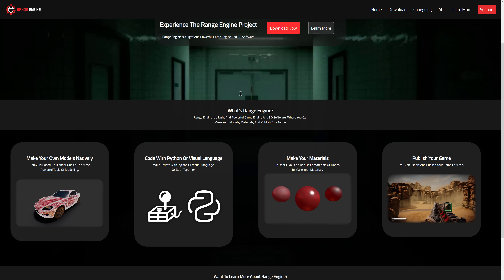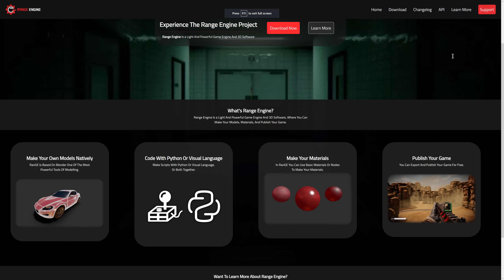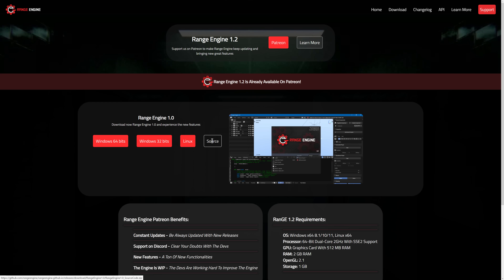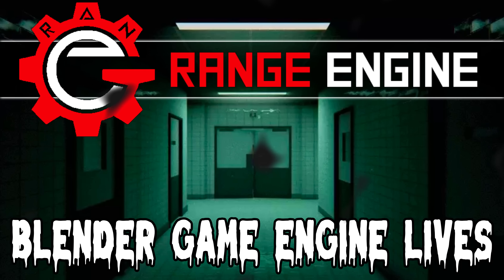The Blender game engine definitely has its legions of fans, and I think it introduced a lot of people to game programming. So it is the old school engine that you knew and loved, just with new features and functionality being added. That is the Range Engine project — if you're interested, it is available at rangeengine.tech. Supporters get the newest versions as they're released, and it is source available, though there's no open source repository. One thing you're going to like is that it has more limited hardware requirements, so if you're on a bit of a potato PC, Range Engine might be the right one for you. Let me know what you think — did you try the Blender game engine back in the past? Are you using UPBGE now? Do you see any use for Range Engine? Comment down below — I'll talk to you all later, goodbye!